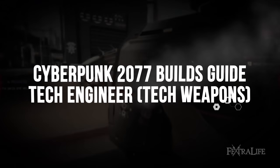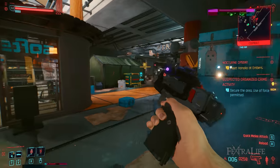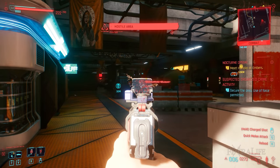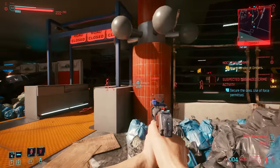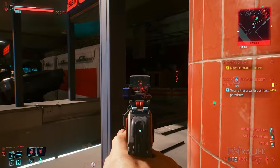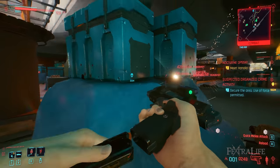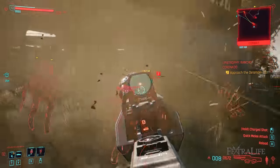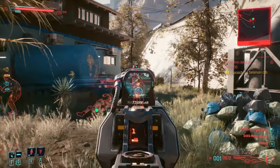The Tech Engineer uses tech weapons to absolutely destroy enemies who hide behind cover. Many tech weapons in Cyberpunk 2077 shoot through cover when charged up, and this build takes advantage of this by optimizing your damage when doing so. There are many different weapons that can do this so the Tech Engineer has a variety of weapons they can use at any given time without being unoptimized. Tech Engineers can also craft and upgrade weapons and armor, which is something other builds will likely not be able to do unless they also use tech weapons specifically.